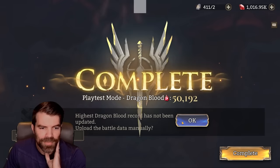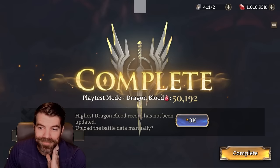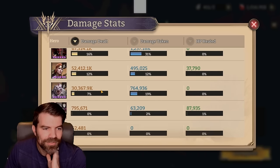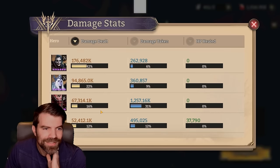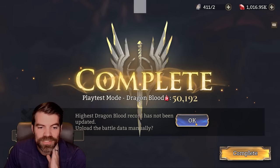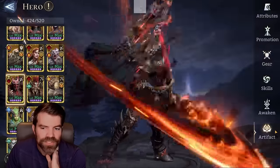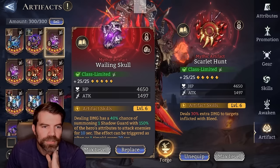It's not my highest, but I'm going to update it manually because I want to mess around with the Awakens. I'll overwrite my good team that I have. Let's check the damage first — 67 mil. Not terrible. Luguru — quite disappointing. I must have some weird gear on Silas; that's not very good. That was Valderon — he did okay, just okay. I had him in Scarlet Hunt; maybe I should have him in Wailing Skull.